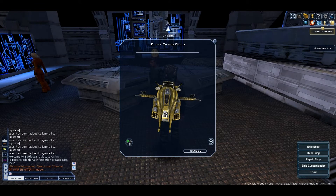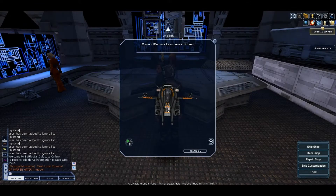The next paint for the Rhino is Gold and it costs 6k cubits. The last paint for the Rhino is called Longest Night and it costs 6k cubits.